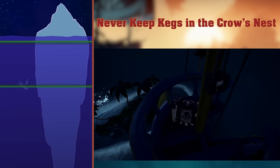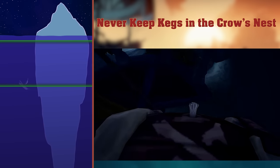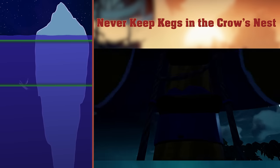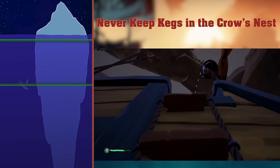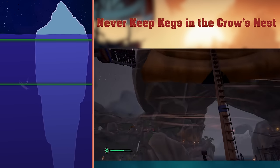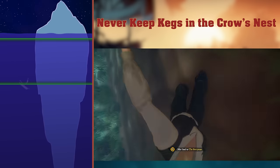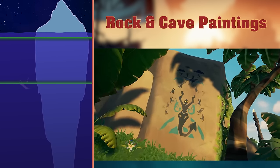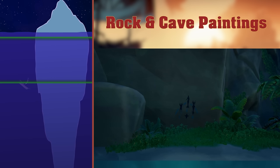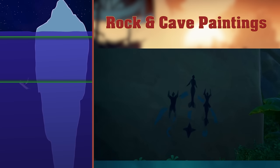Never keep kegs in the crow's nest — never keep kegs on your ship. It never goes well. Only time I'd do this is if I have nothing to lose, or if I'm up against a ship I think can only be beaten with a kegging. I put Athena's kegs in the crow's nest, but my plan is to get rid of them if players show up. Sometimes it goes horribly wrong though. Rock and Cave Paintings. Paintings can be found on rocks on most islands. These paintings were made by the ancients, who must have used some very high quality paint for it to last so many years. Paintings can tell us things about the ancients, like the creatures they worshipped.